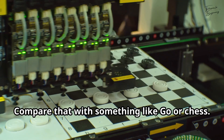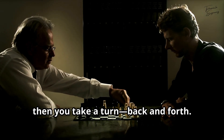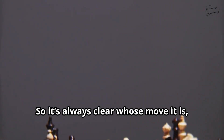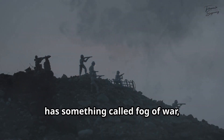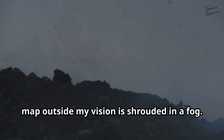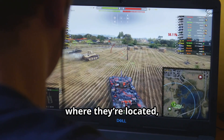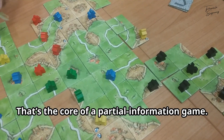Compare that with something like Go or Chess. In those games, I take a turn, then you take a turn, back and forth. So it's always clear whose move it is, and you can see all the pieces or stones on the board — perfect information. RTS, on the other hand, has something called Fog of War, which essentially means the part of the map outside my vision is shrouded in a fog. I can't see what the opponent is up to, where they're located, or what they're building. That's the core of a partial information game.